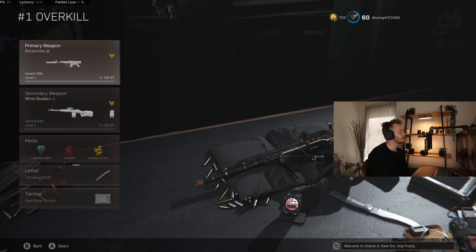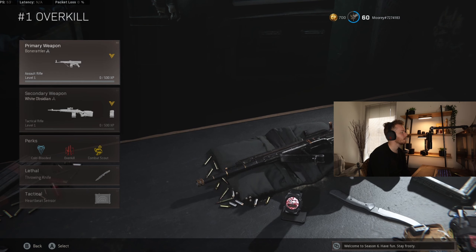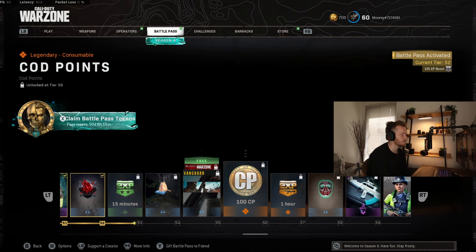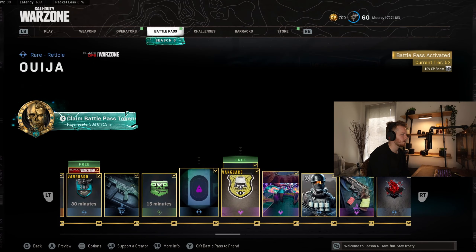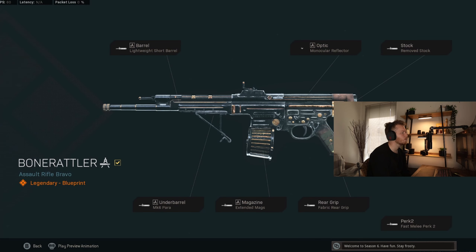Okay, so let's take a look at the actual guns that we're using. Obviously both level one, these are the two blueprints that we've unlocked. There is another blueprint further along which I think is for the STG but I haven't unlocked that one yet. How do we actually have a look at the attachments here? Maybe we have to go into the battle pass. So let's go back. The first one you unlock is at level 24, which is this blueprint here for the STG.